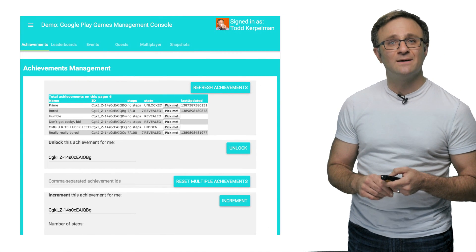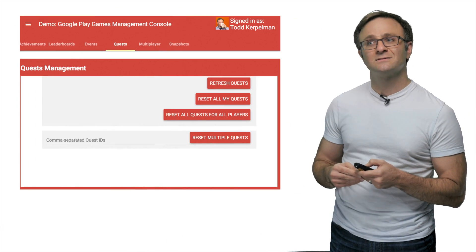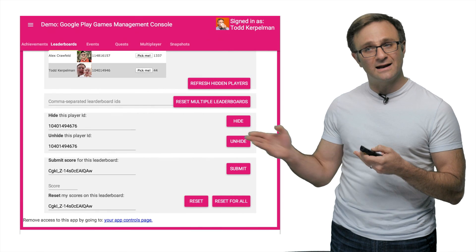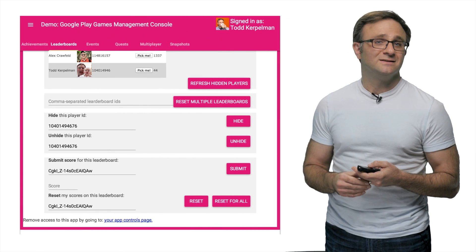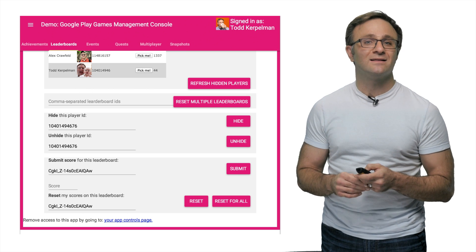And with a couple of configuration steps, you can set it up to reset achievements, reset quest progress, delete a turn-based game, or clear out a test leaderboard and hide some cheaters. There's a lot more that these management APIs can do, and we'll be adding more capabilities in the future. I encourage you to check out the full documentation, which we will link to at the end of this video.